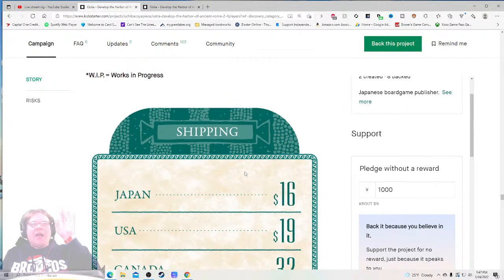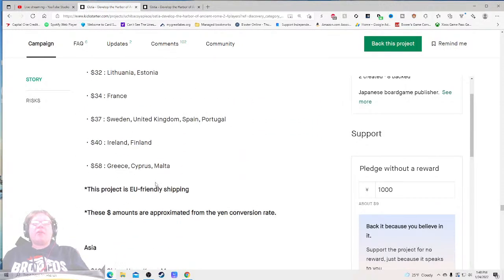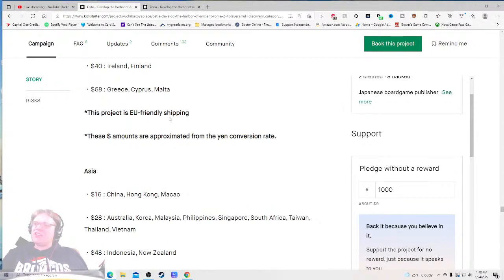Shipping: Japan 16, USA 19. This goes back to the fuzziness of the shape of your box — 19 is a pretty hefty chunk of change. Am I going to have to pay taxes on top of that? I don't necessarily think it's a bad area because if this is a Viticulture-sized box, 19 — I don't bat an eye. But if it's smaller than a Ticket to Ride box I hate this shipping area. The bottom line is I don't know, because I don't know the size of the box.